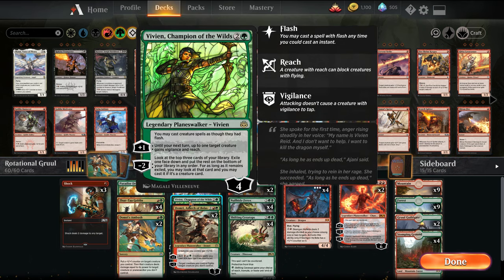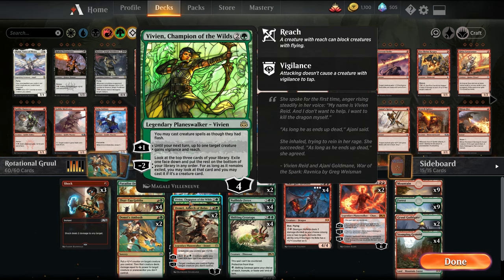I'm trying out Vivian, Champion of the Wilds. There's a lot of flash cards, so this lets us play on our opponent's turn. I want to see how good she is. She also helps us dig for creatures.